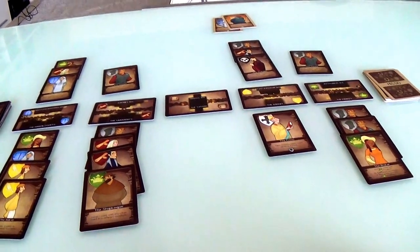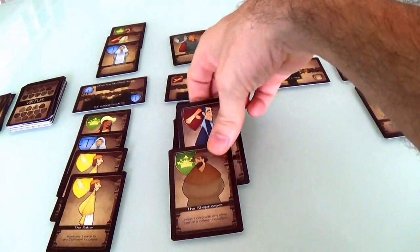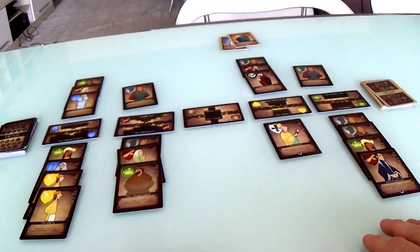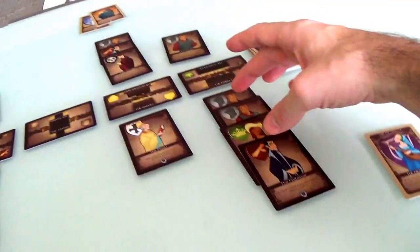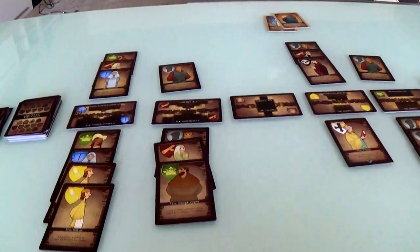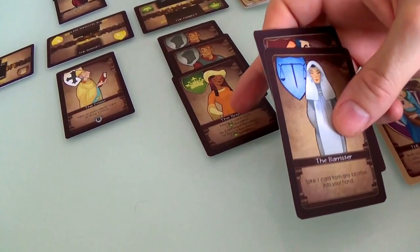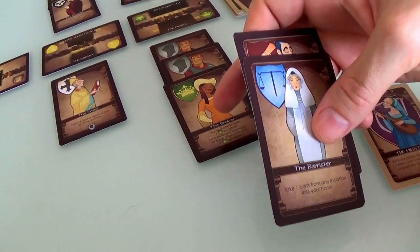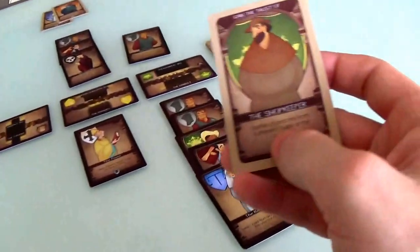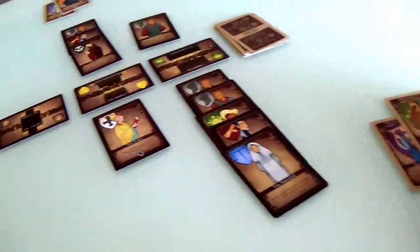I know Jen keeps focusing on the university area, so I think she must be doing something there. I'll go ahead and take the professor, and I need to move one more — I'll pick the barrister. I played the broker and used her to move characters from two different locations to one location. In the process I have now gained the trust of the shopkeeper, because there are four different guilds in front of the market, even though there are five characters. That's one point — so now we're all tied up, three to three.